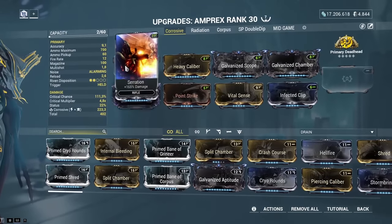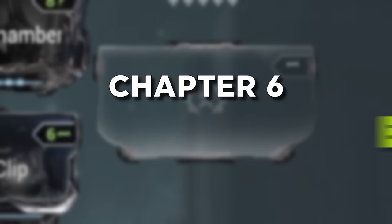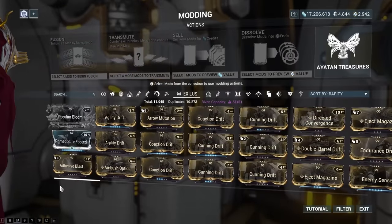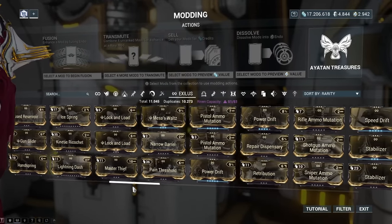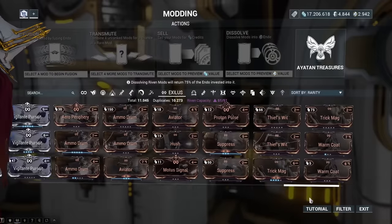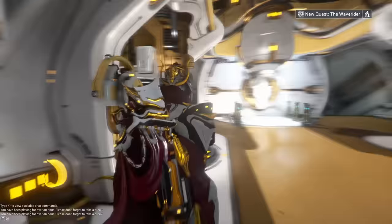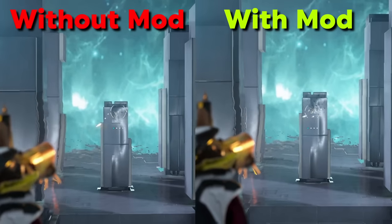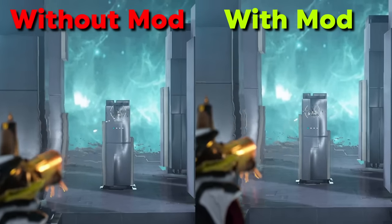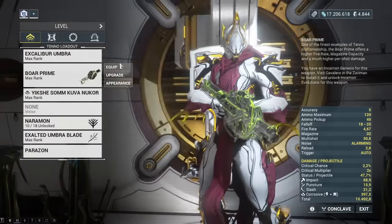The Exilus mod slot — the 9th slot on both primary and secondary weapons — is not particularly important. It can only house a select few mods, which are generally quality-of-life upgrades rather than direct damage increases. One exception would be weapons with a lot of recoil, where an Exilus recoil mod helps hit more often. Most weapons don't even need this slot unlocked.